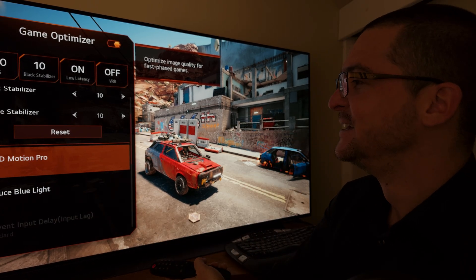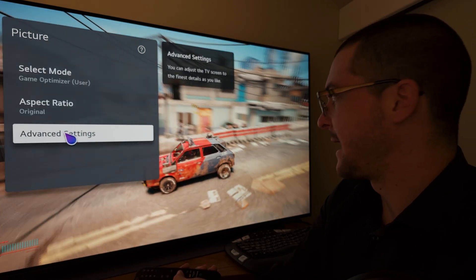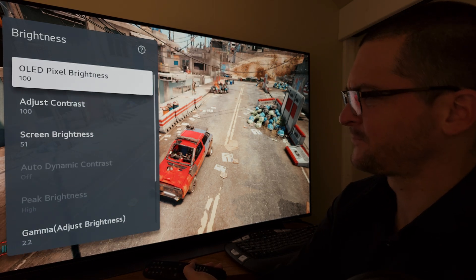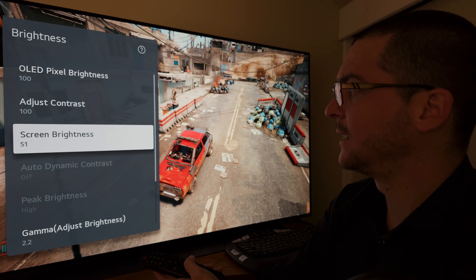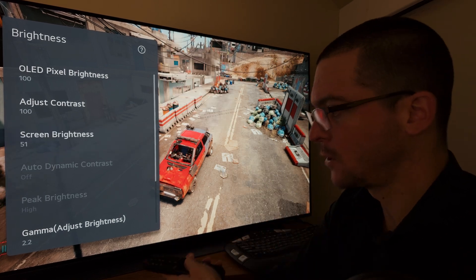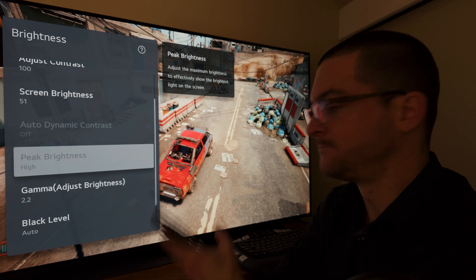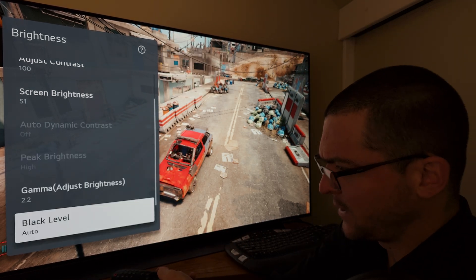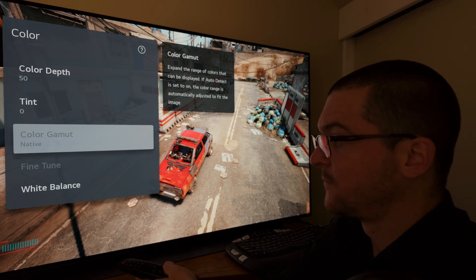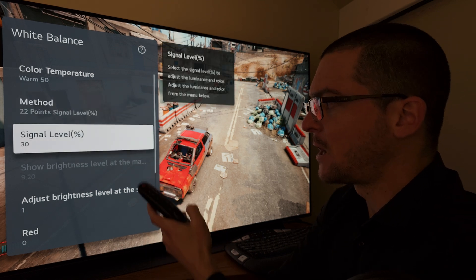Let me show you my custom settings to get this result, which I'm really amazed with. Max out OLED brightness. Contrast/screen brightness at 51 — you still have perfect blacks. If you increase it to 52, you no longer have perfect blacks on my LG C1. Gamma 2.2. Peak brightness on high — using the color control app you can change that. Then under color: color gamut native, color depth 50, warm 50. Then we do a 22-point calibration.